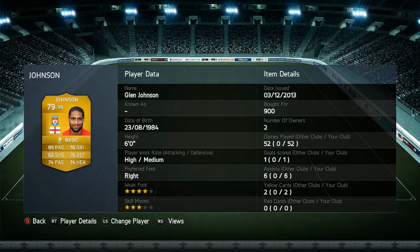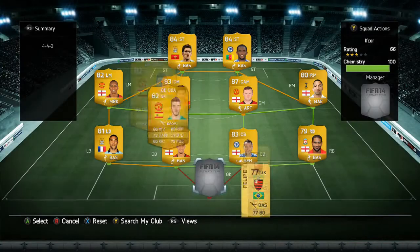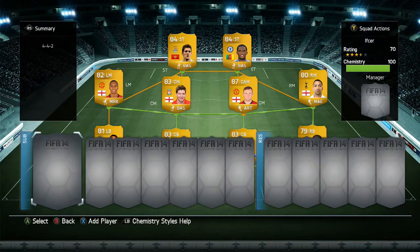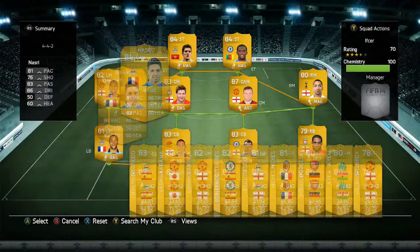For our right back we have Glenn Johnson with 85 pace, 63 shooting, 74 passing, 76 dribbling, 76 defensive, and 74 heading — really good. For our goalkeeper we have David De Gea, a really good keeper with great reflexes: 86 diving, 73 handling, 86 kicking, 88 reflexes, 51 speed, and 75 positioning.